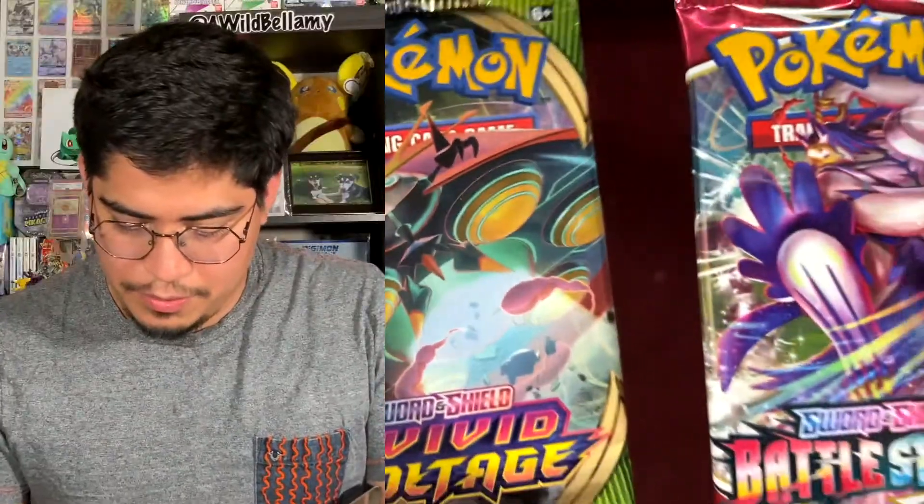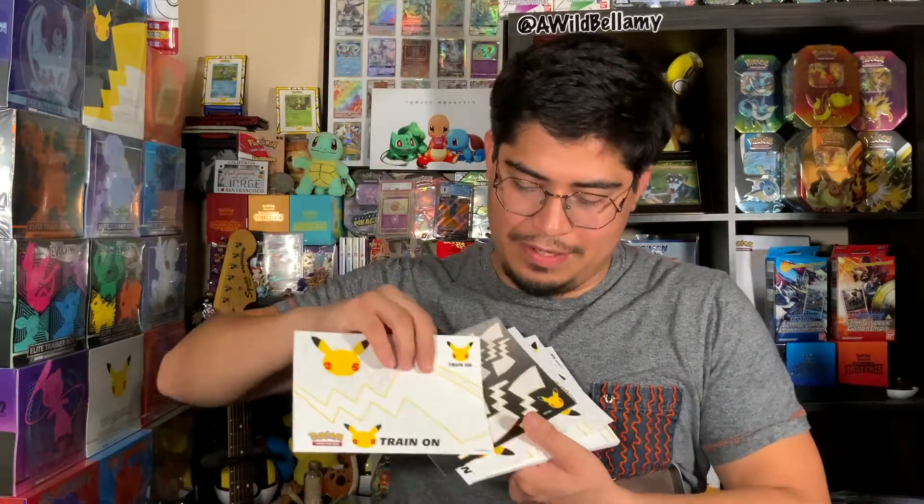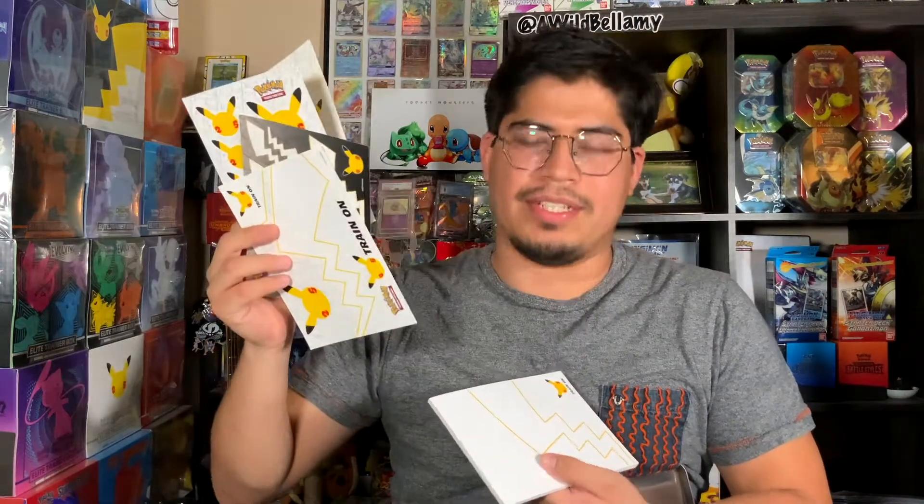Then of course we get a code card, the collector's chest, two packs. Then we got six celebration packs, giving me six more opportunities for a Charizard. We got a bunch of other stuff — we got stickers, I got a binder, stickers like no tomorrow. Oh my gosh, they're really throwing stickers in this one. And a notepad, which I always say I'll find a reason for them and I never do. So I have a lot of stickers — like, a lot.